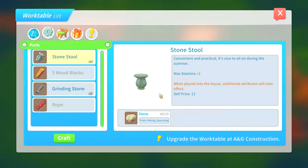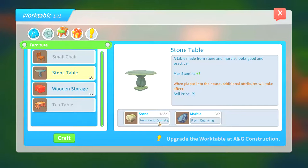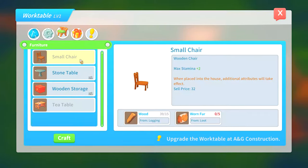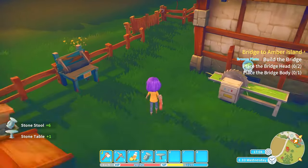You can also put one inside your house actually, so maybe we'll make an extra one. I was thinking we could make a stone table - that takes 20 stone and two marble, so let's make one of those to put in our house. We could make another storage but we don't really need it right now. The small chair takes one fur - we don't have that. The tea table takes iron bars - we don't have that either.